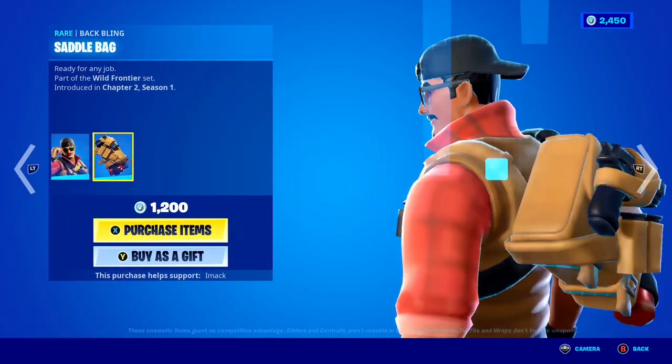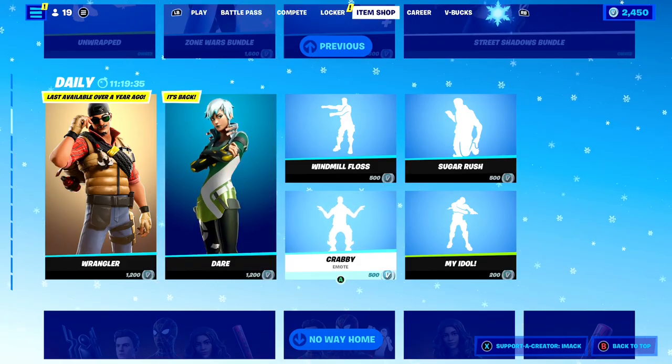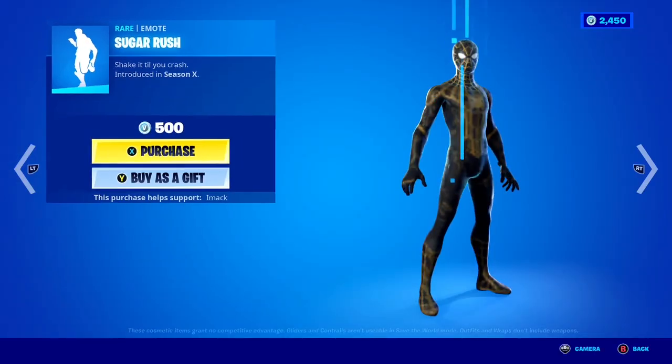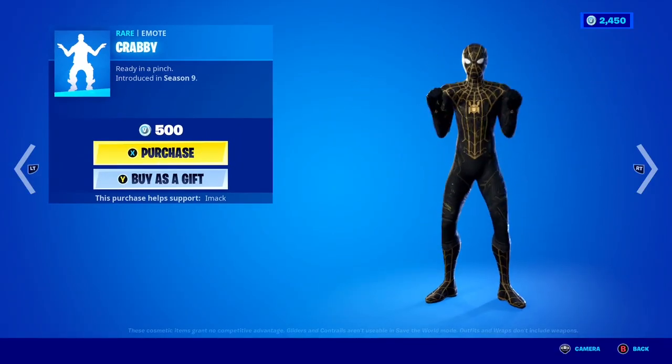The Wrangler skin is back today with the Saddleback Backbling, along with the Dare skin and the awesome Streamline Backbling. We've also got some emotes back: the Wind Wolf Floss, the Sugar Rush Emote, the My Idol Emote, and the Krabby Emote here inside of Fortnite — how cool is that one?